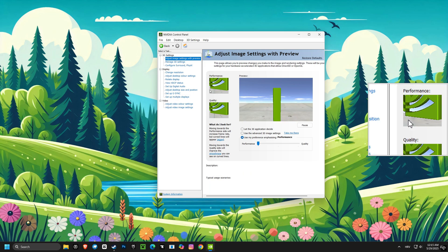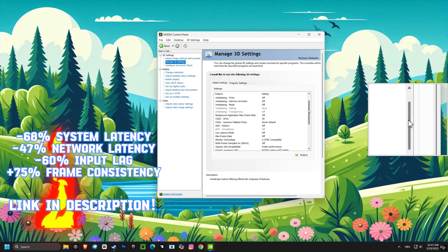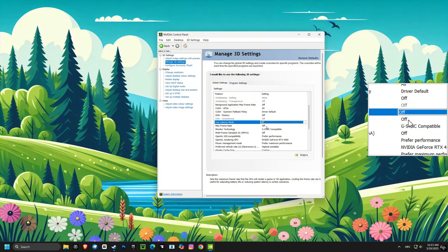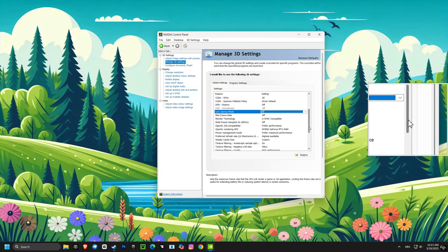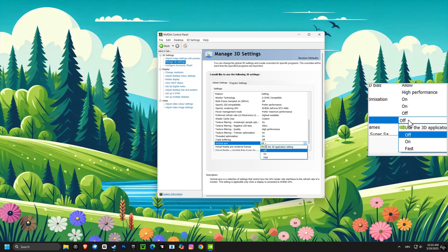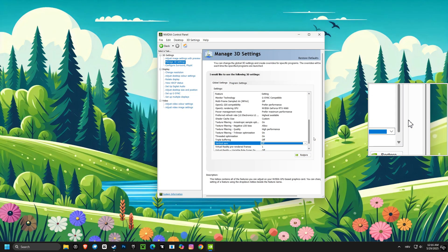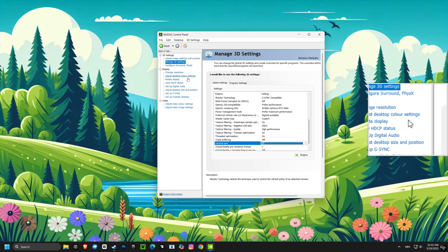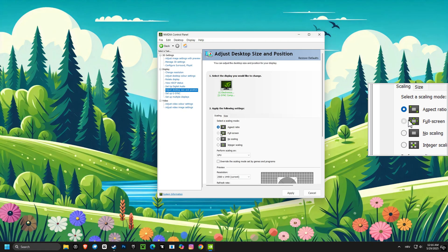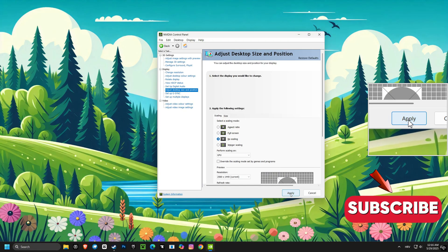Now, move over to manage 3D settings. You'll want to disable low latency mode because it can sometimes cause stuttering in some games. Also, enable vertical sync here, but remember to disable it in the game itself for the best input response. Next, go to adjust desktop size and position and set scaling mode to no scaling. This can help reduce input lag, making your game feel more responsive.